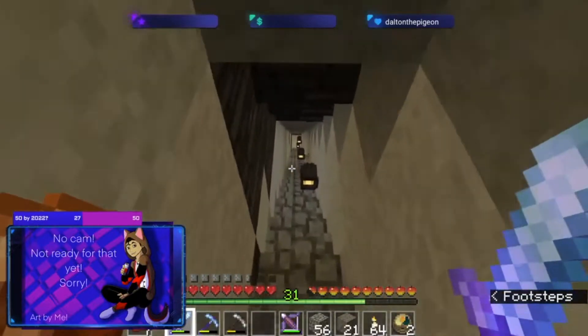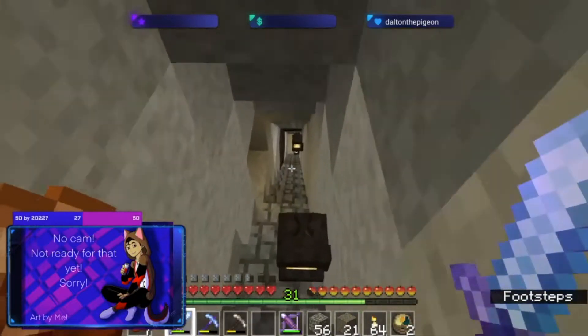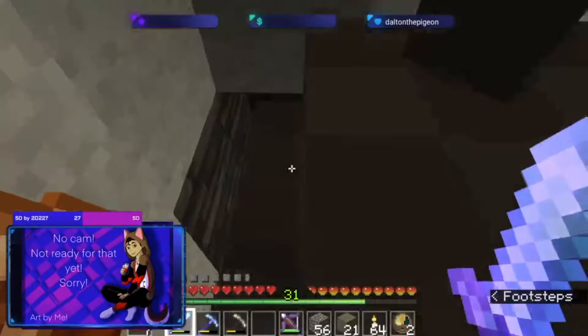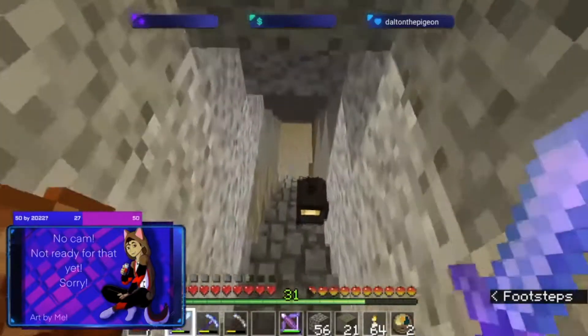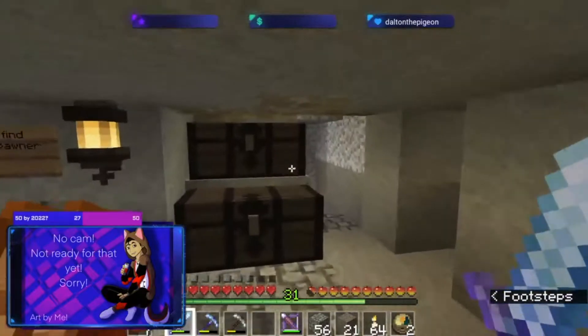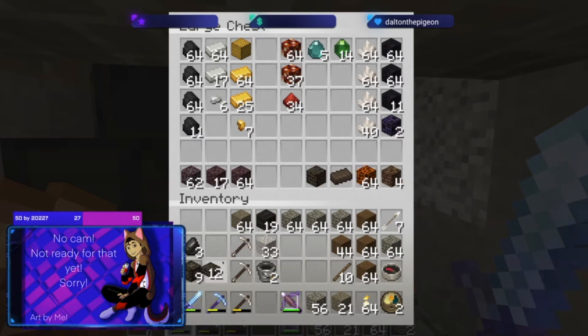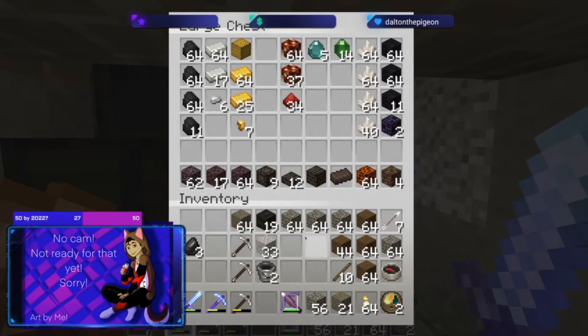I have a very long staircase down to Y15 because I'll hold my strip mining for diamond. Let's get all the way down here — it's mainly just so I can deposit some of this stuff. Let's put the nether brick for now. I'm not going to be using nether brick for a second.